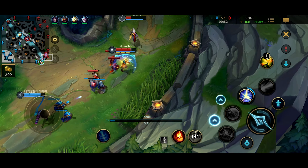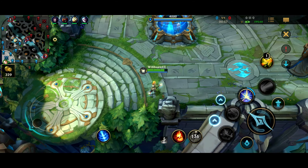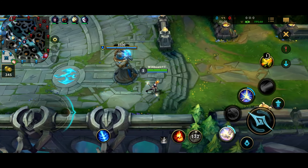Your second skill is a shield that goes through anyone around you. So if you throw it at all of your allies, it'll hit all of your allies on the way there and back, and it gives them all a shield.